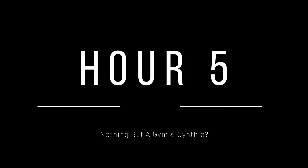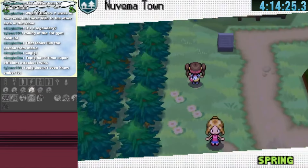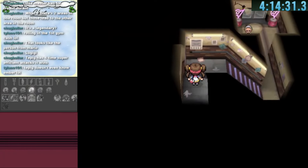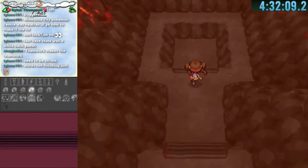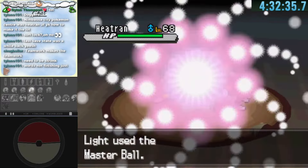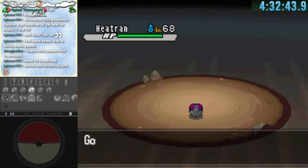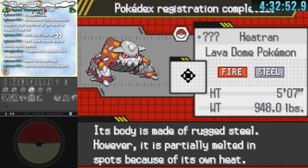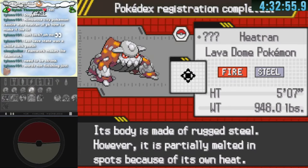The fifth hour: nothing but gyms and Cynthia. Exploring the last warp in Lentimas Town leads us to the second gym leader we needed. We're now only three gyms away from finding them all. Our next objective was getting Heatran — with the Master Ball from Mistralton City we can finally catch him. Heatran is essential for the later high-level gyms, and with Stoutland alongside him we have two strong Pokemon, though we still haven't found the first gym.